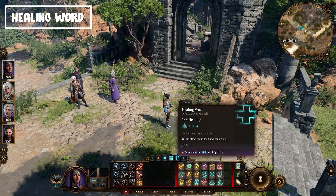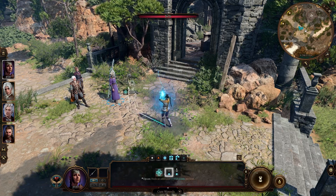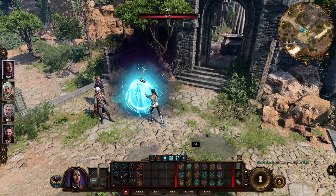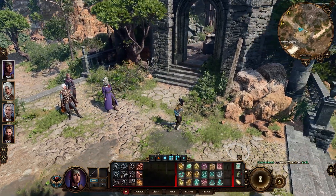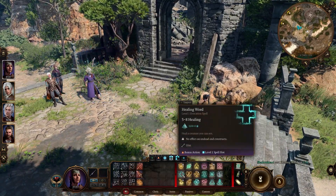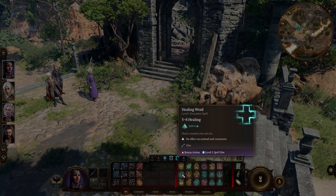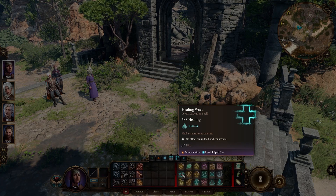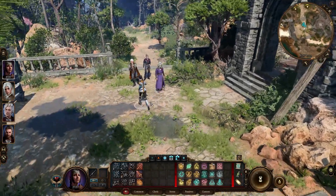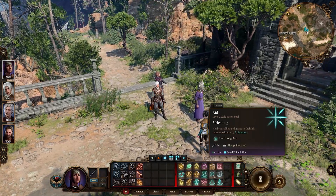Continuing with healing spells: Healing Word and Cure Wounds — most people know both. I have to say neither is bad, but Healing Word is better in my opinion. It's a bonus action instead of an action like Cure Wounds, and you can cast it from a distance rather than close up. You can even revive teammates from range. With Cure Wounds you're more limited and use more resources, so Healing Word is my go-to.